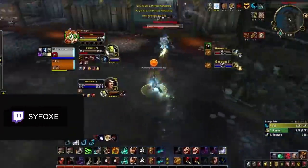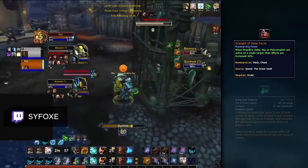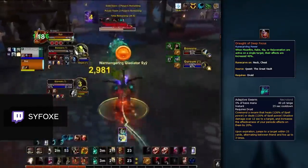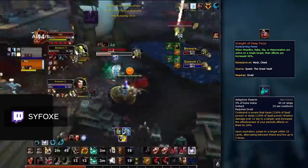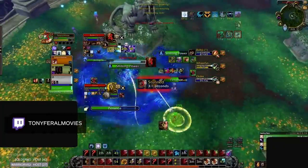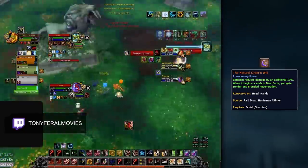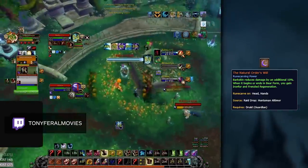If instead you are playing Necrolord, your best legendary option is Draft of Deep Focus. As Necrolord, you have Adaptive Swarm, which increases your dot damage on targets. This legendary synergizes well with Adaptive Swarm, allowing you to get even stronger dots on your kill target. A neutral option for any Covenant is Natural Order's Will, which is your primary defensive legendary. It is worth using this against Rogue Mage, as it will give you additional durability against their high burst damage.